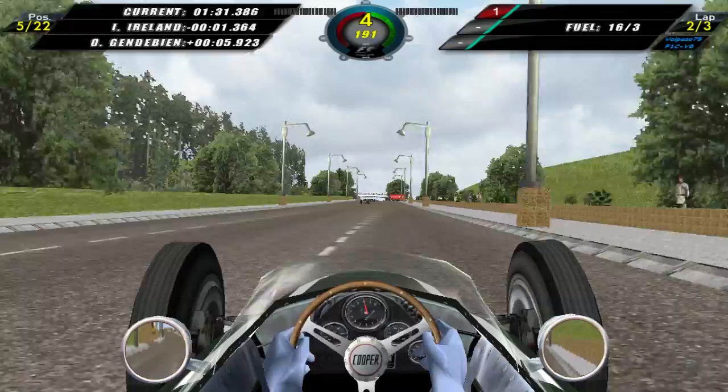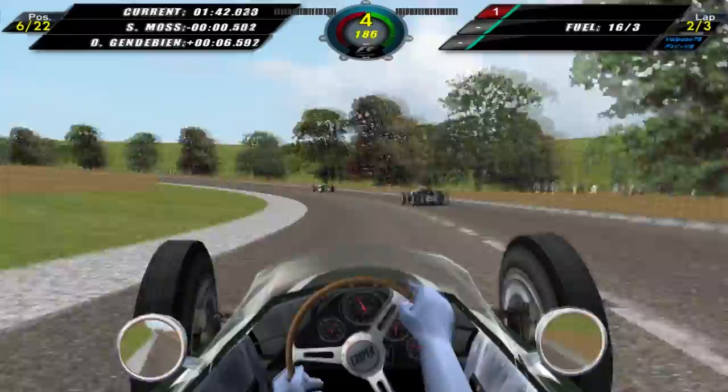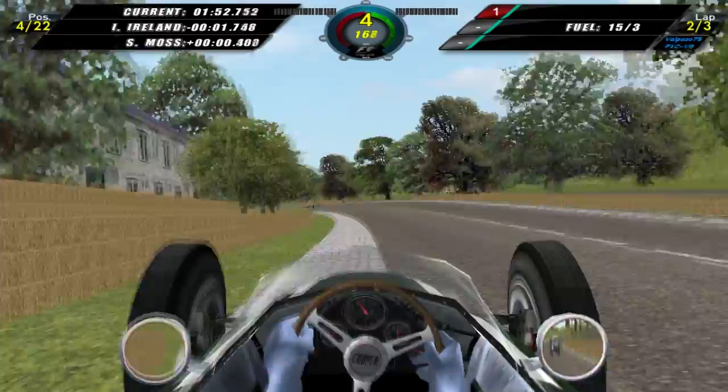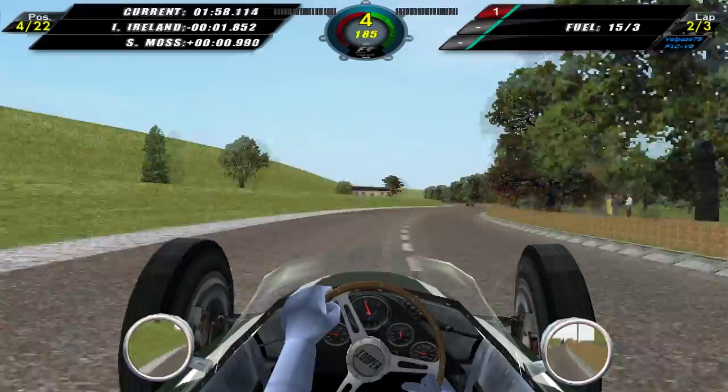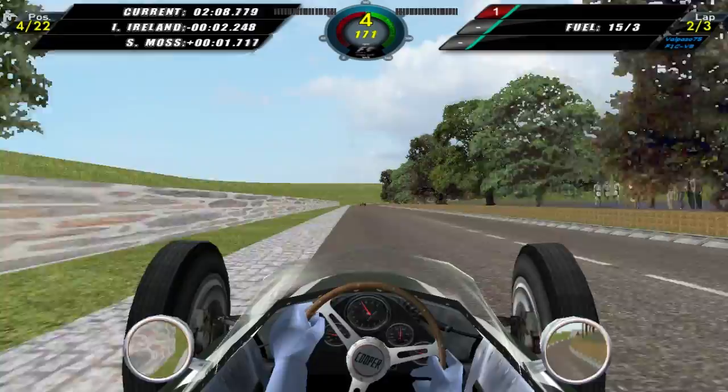We've got a bit of understeer from the impact we made earlier on. We're approaching two cars ahead and we've got to be careful with that understeer. Stirling Moss is a bit hard to get past, but I know that I'm faster. We go around Stirling Moss — we're in fourth place now. And I'm understeering all over the show. At least we've got only one more lap to go, otherwise this understeer would become a real problem very quickly.